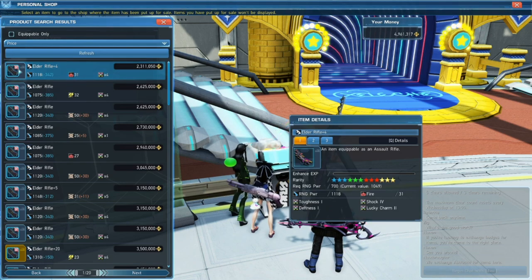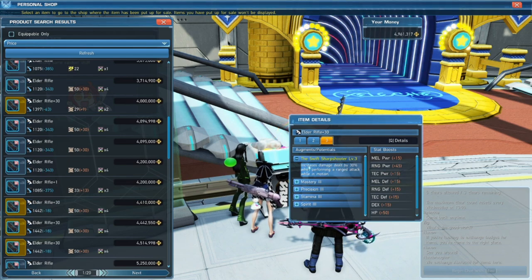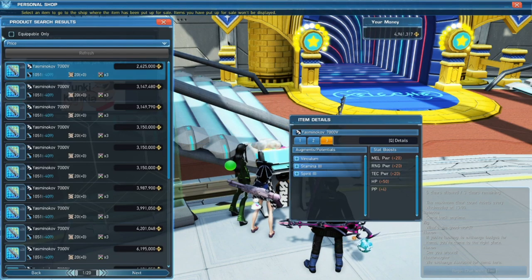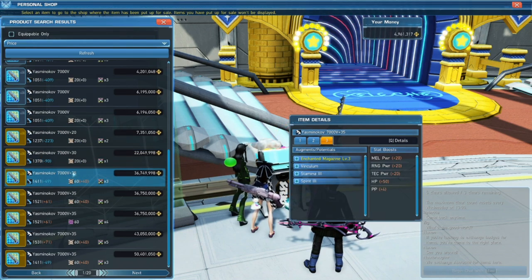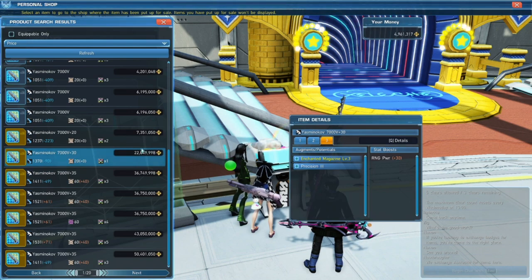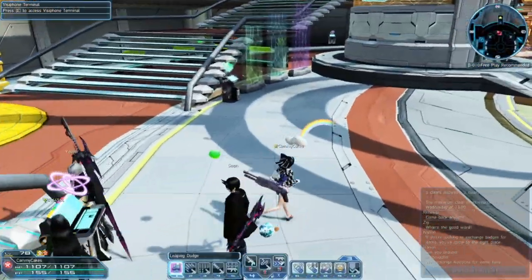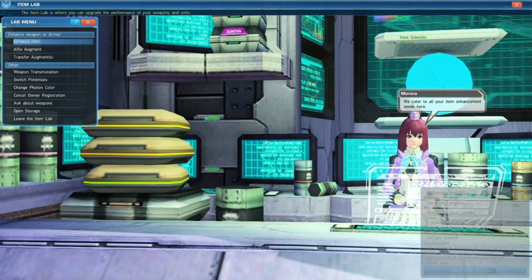Since I'm a Braver main, I cannot equip the Elder Rifle. You can see a plus 31 right here for only 4 mil, which is a really, really good price for a weapon that hits so hard — it increases damage dealt by 30% when performing a ranged attack while in motion. But since I can't equip that, the next best thing is the Yasminkov 7000B. It would take 5 of these to get it to plus 35. Don't get scammed — you could buy it for 2.6 mil and then plus 38 yourself by learning to grind weapons via the Item Scientist. I would look up a YouTube guide if you need help with that and gearing.